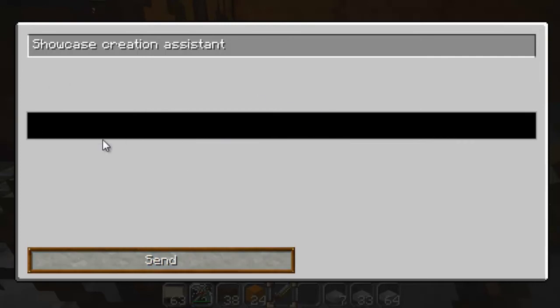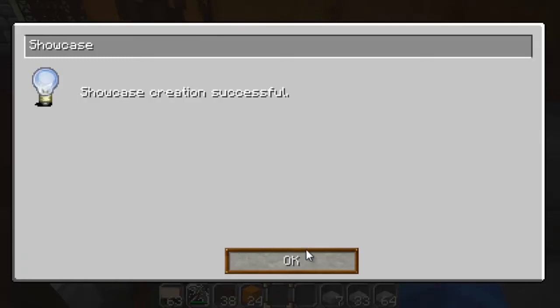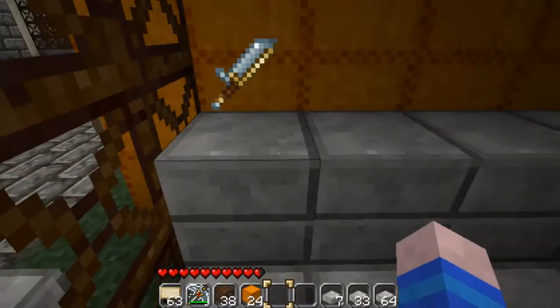This is where you type the price of the item. So a diamond sword which has two diamonds in it would probably sell for about 220 points. Now you need to type how many you wish to send. If you want to sell all of them but are unsure of how many you have, just type in a large number and that will put all of them up for sale.